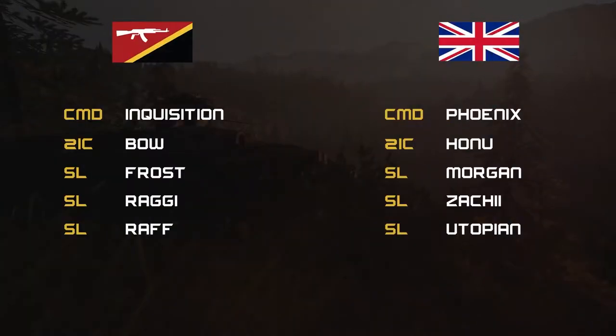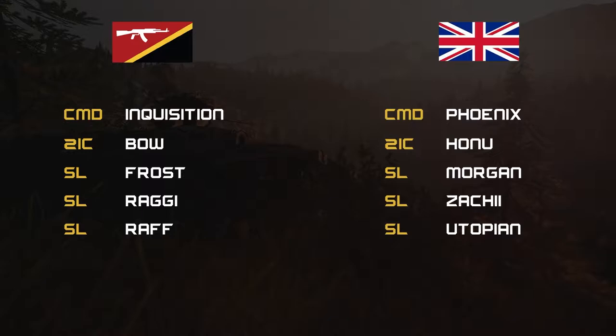Commands for tonight consist of two teams: the INS and the British. For the INS forces, command structure is Inquisition with his 2IC being Bow, and three other squad leaders being Frost, Reggie, and Raf. For the British side, command is Phoenix with his 2IC being Hanu, and three other SLs being Morgan, Zaki, and Utopian.